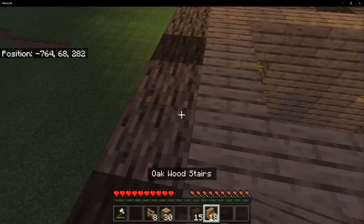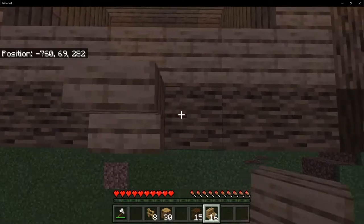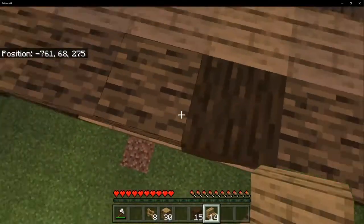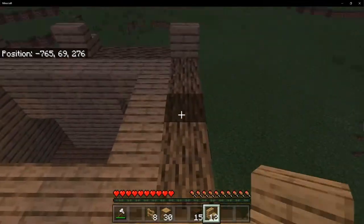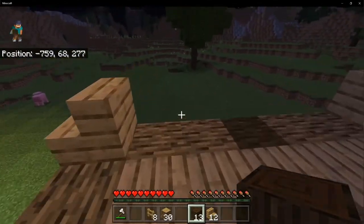Grab your oak wood stairs and place them on each piece of dark oak log on the long sides, like this. Place a total of six — make sure you don't fall because it's a pain getting back up and it takes damage. Then once you have that, place two dark oak logs right there, two right here.